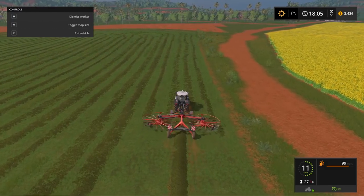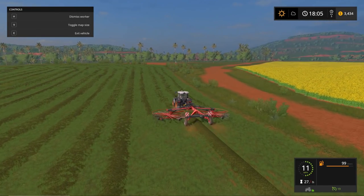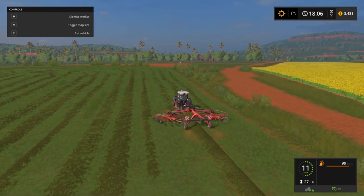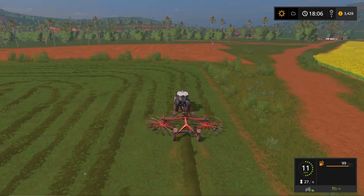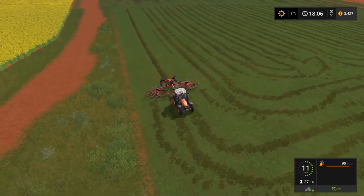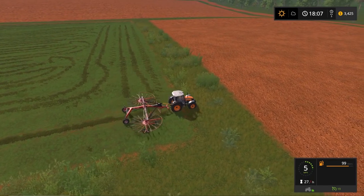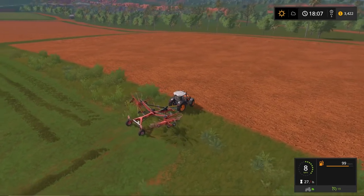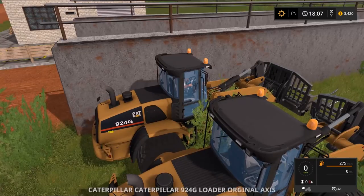Oh my gosh — you can hire a worker out! I forgot how awesome it is when you have your grass planted on a field — you can literally hire a worker out for basically anything. I'm gonna see how he handles this turn here. Let's see, is he just gonna go all the way through and then whip it around? Yep. Okay, let's hop in our John Deere then.